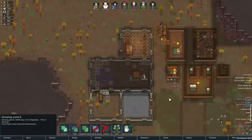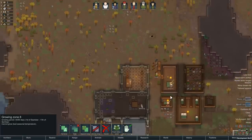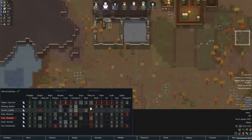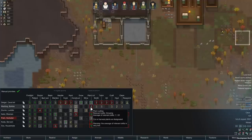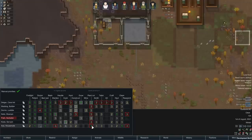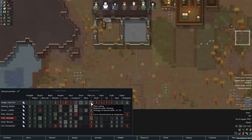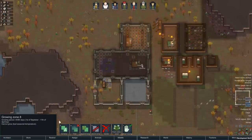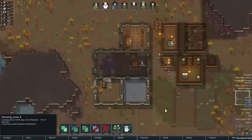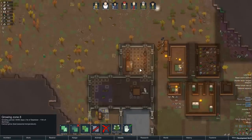We're getting stuff built. Lots of meat right now, which is good. I have everybody on plant cutting. Fish is going to become our new primary grower. We're going to put Delgar on research — he's really the only one with any skill or passion for it. It's pretty cold in here.